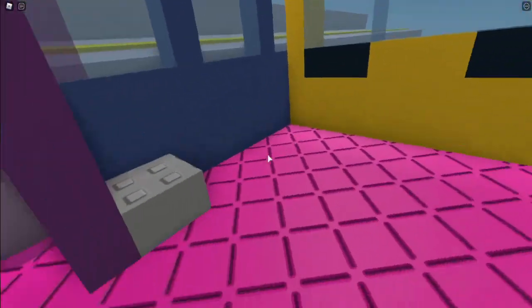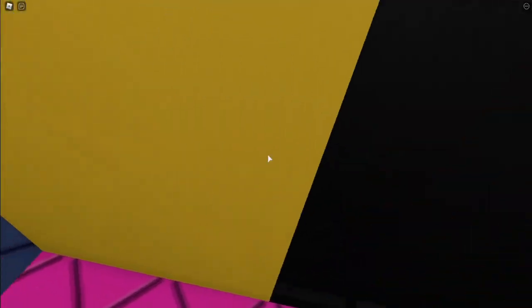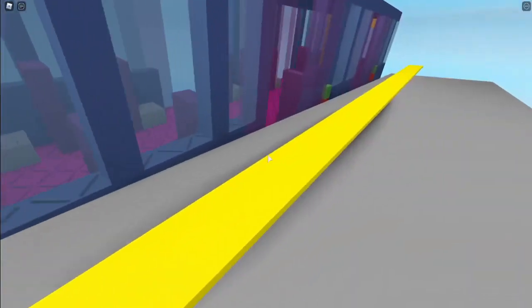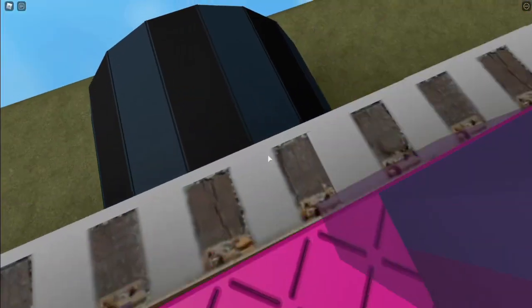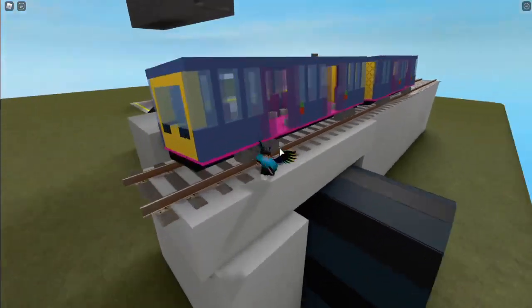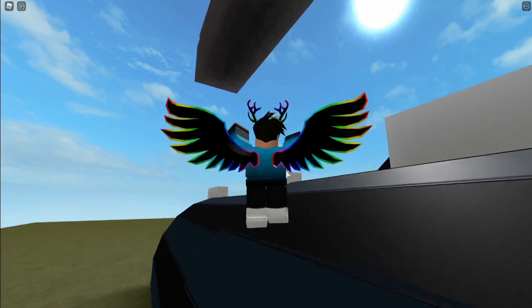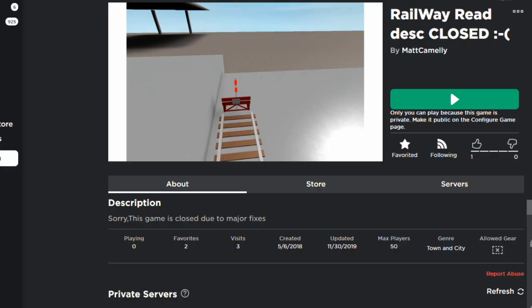Ignore the fact that there's a Class 165 here — because they totally go to Newcastle in real life! There are some sort of working doors except they don't actually do anything. At the time I was really proud of this game, even though you couldn't drive or anything. Anyway, next game!